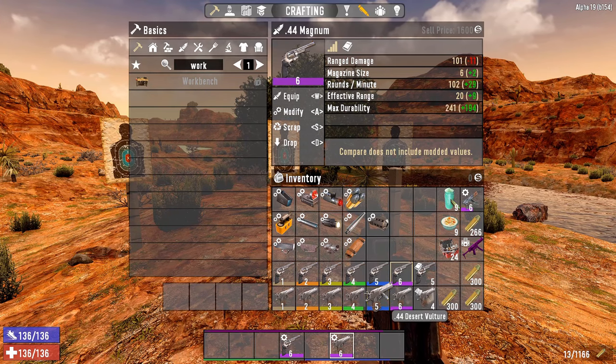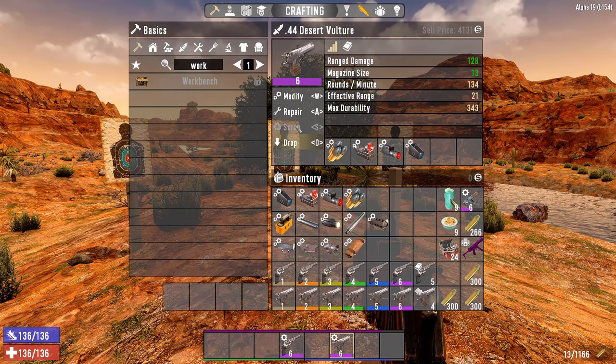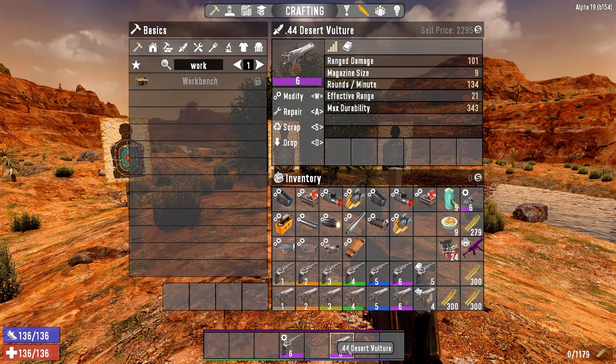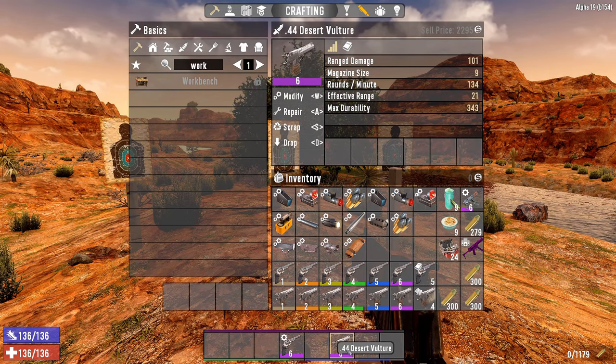The Desert Vulture has 8 or 9 rounds depending on the variant — this one has 9 if I remove my mods. So it's about 50% more capacity than the Magnum, but that's not actually the main advantage.